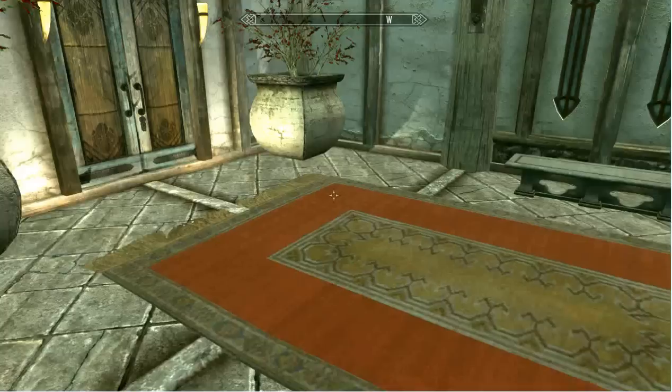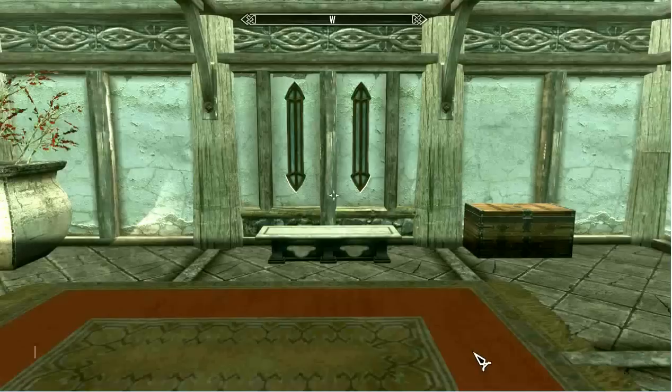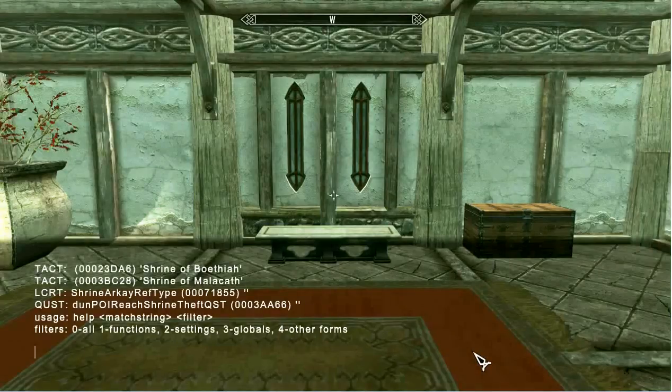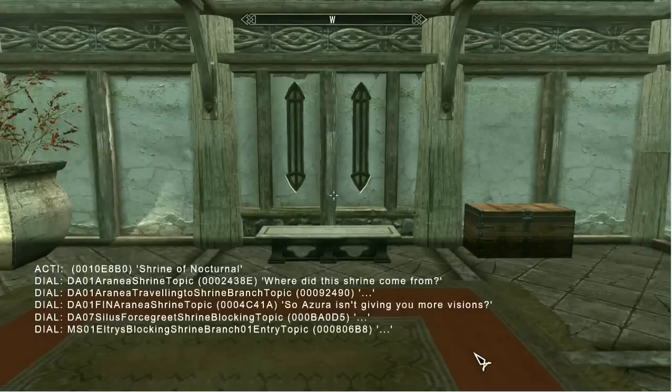This bare wall here, and I'm facing into the room. Press the tilde key to access your console and type help and the item name. You'll see a list of items and item codes that you can scroll through. We want a Shrine of Nocturnal at this location, so we'll type help, shrine, and press Enter. To scroll through, just press your page up or page down key, and we'll scroll through looking for our item.